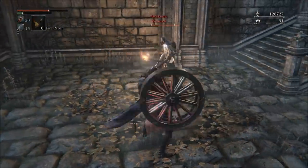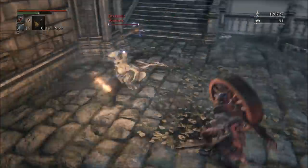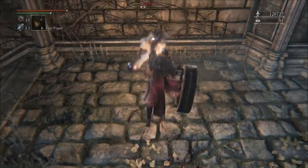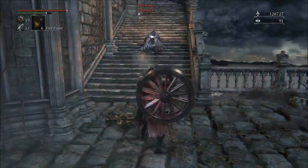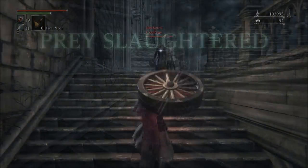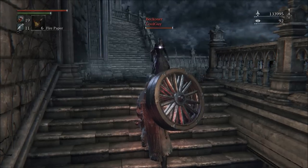This weapon actually has some of the best hyper armor on attacks that I've seen in this game so far. It's very impressive how reliably you can stand there and trade hits with people because of the hyper armor on this weapon's attacks. The issue is that the hyper armor isn't active at the start of the attack — it kicks in partway through, so the startup is the slightly difficult part. It's got a slow startup.